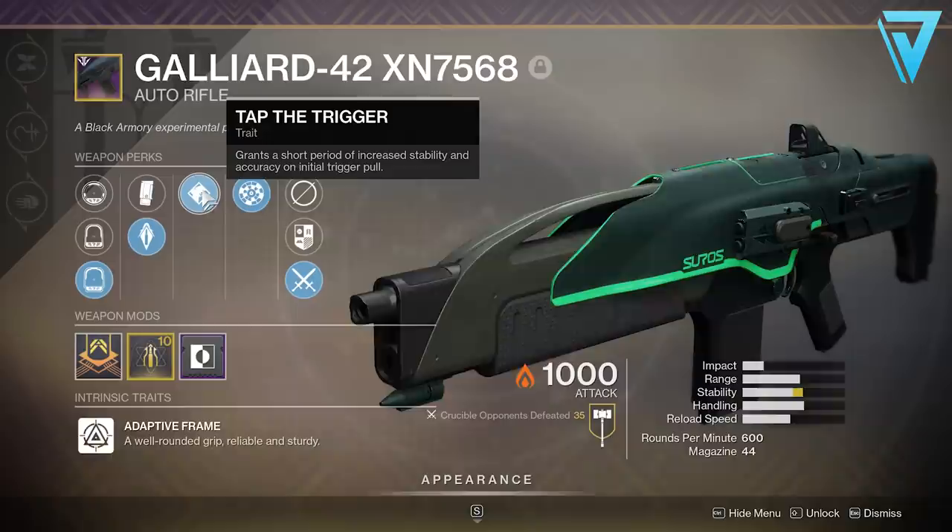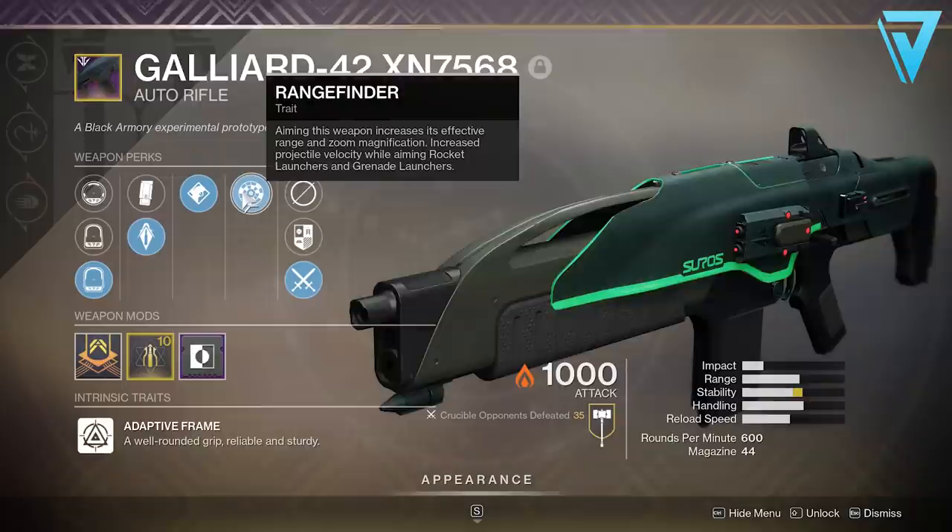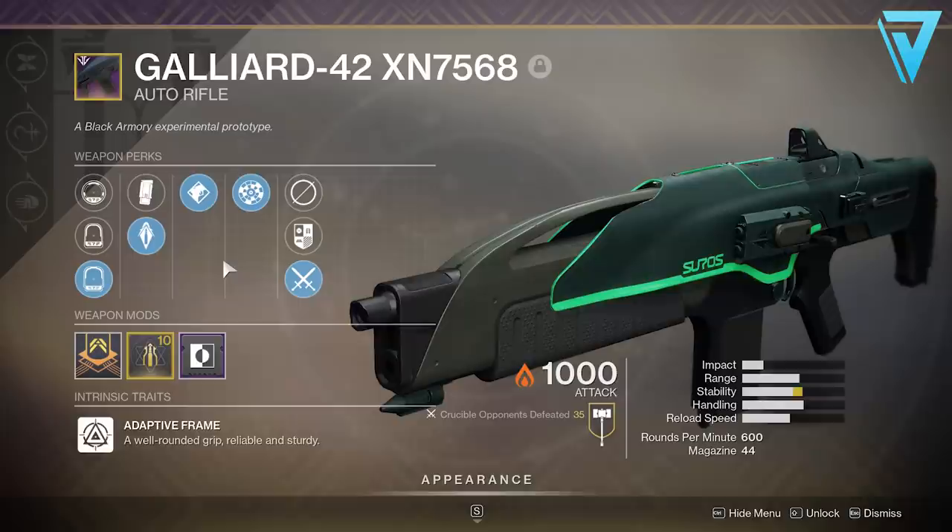The Galliard is an adaptive frame, so it has a well-rounded grip — it's reliable and sturdy. If you were fortunate enough to get it in Year One, you may be able to pull this from your collections, and that version will have a rampage roll. So if you want to give it a try before potentially farming one out, be sure to check your collections first. If you don't have it like I didn't, then you're going to have to farm one out.